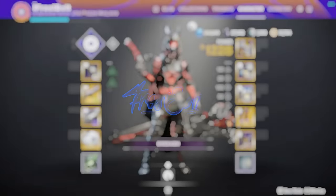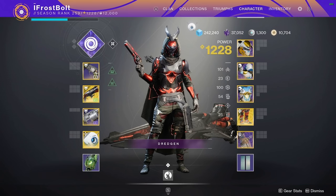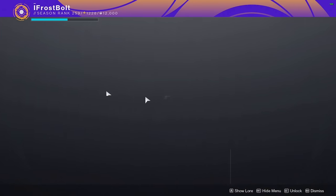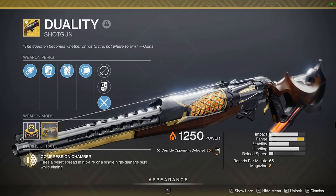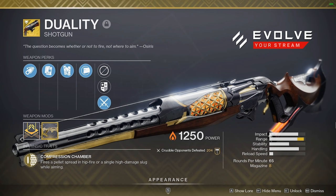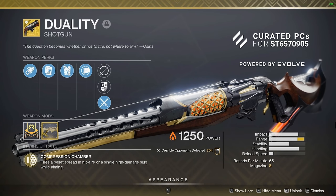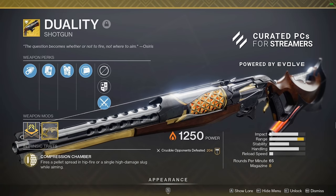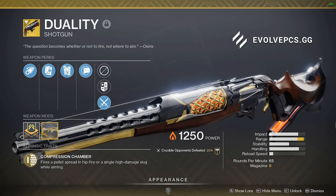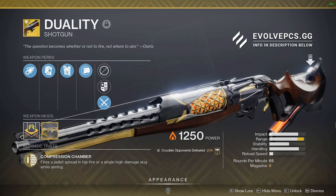Ladies and gentlemen, welcome to today's video. My name is Frosty the Snowman, and in this one we are talking about a build that I call Duality's Execution. Everything we cover here is to support the Duality shotgun. This exotic is very unique — it gives you two play styles built into one weapon. You can hip fire to shoot pellets, or you can aim down sights to have a slug round. The pellet mode is nowhere near as good as Funnelweb or similar weapons, so don't go into this thinking you'll be mapping people with hip fire, but it's still very effective if people get a little too close.